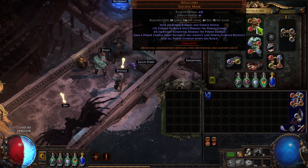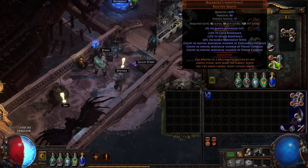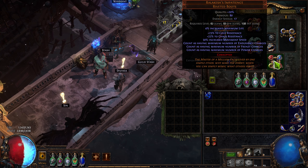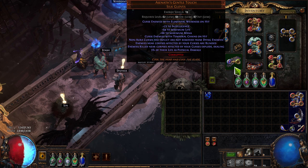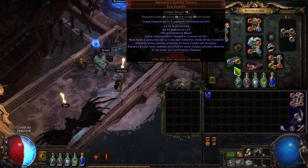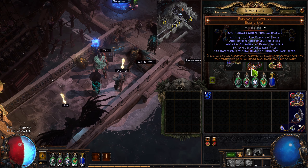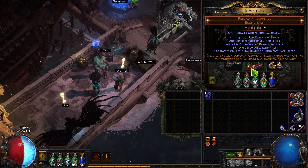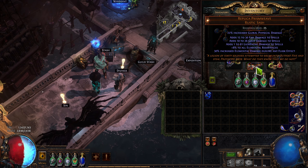Then I had a Willclash, since it has a relatively low level requirement, and a Ralakesh's Impatience, because I was planning to play a Power Charge Stacking build in the endgame, so I might as well play a Power Charge Stacking build while I level. For gloves,Leblanc Casinath's, because they were horrifyingly cheap — like 20-30 chaos — so I used them. Then a Replica Prism Weave, which I absolutely should not have bought, not only because it didn't actually do that much for me, but also because it just wasn't that good.